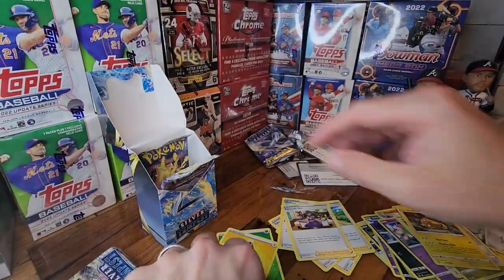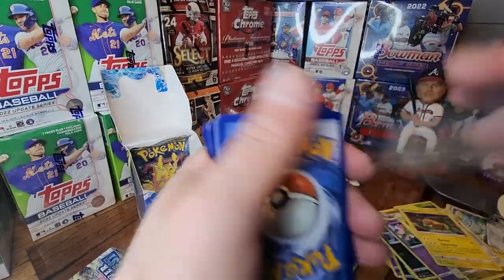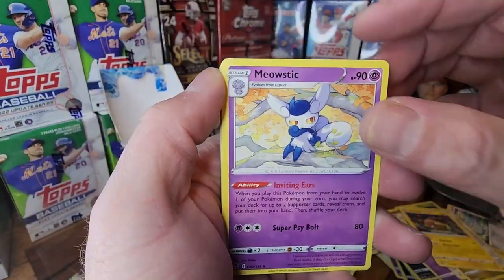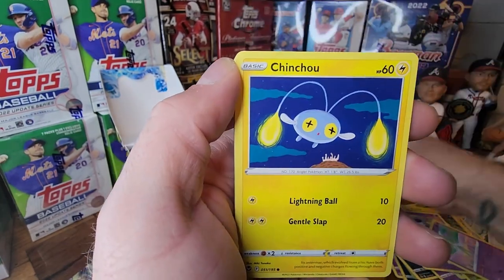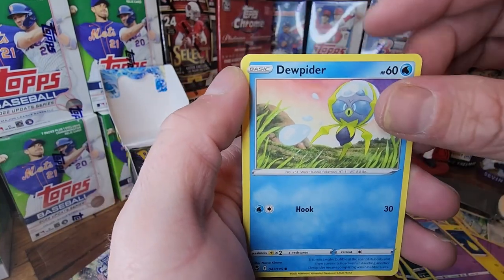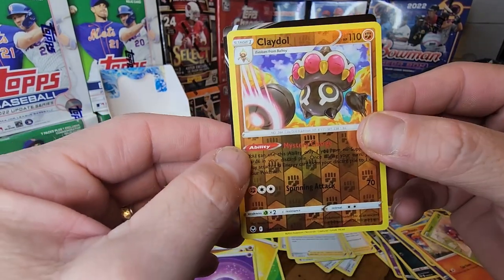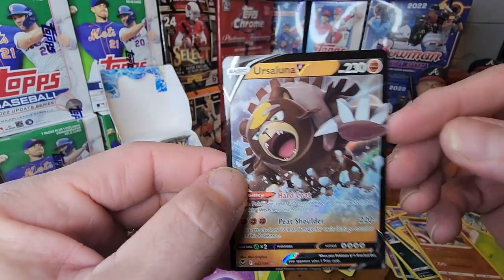Milotic — psychic. Muse Stick, Muse Stick, Kirlia, Jim trainer. Chingling, Metatite. Dewpider, Ponyta. Venonat. Claydol. Reverse hollow — oh, here we go, we got something good here. There's Ursaluna V.